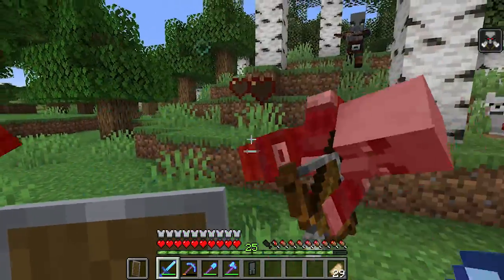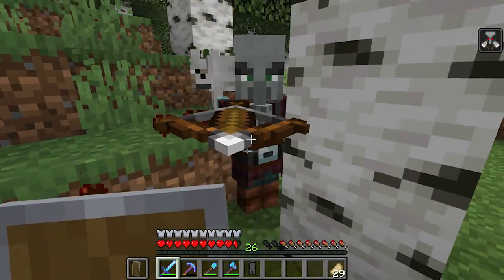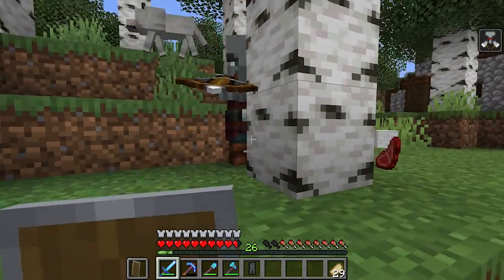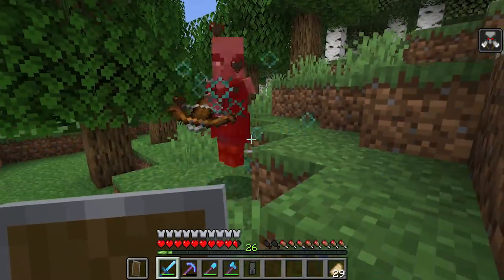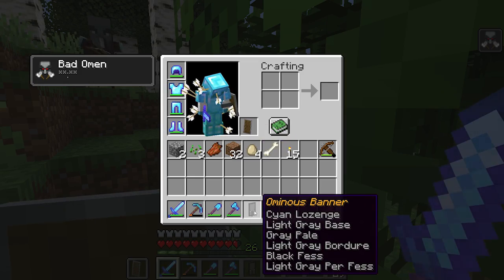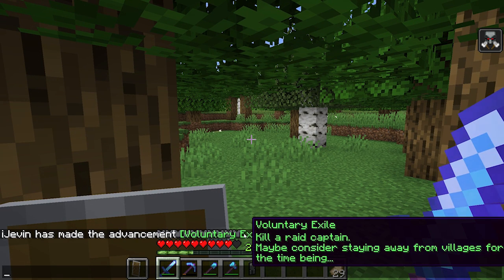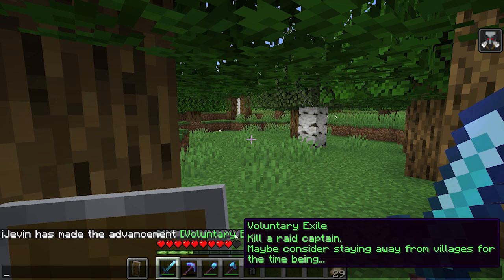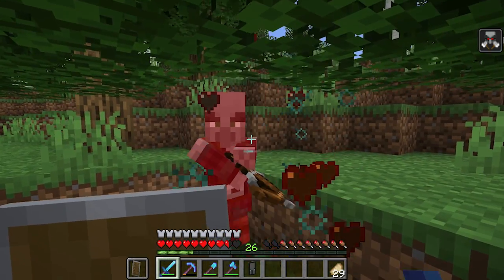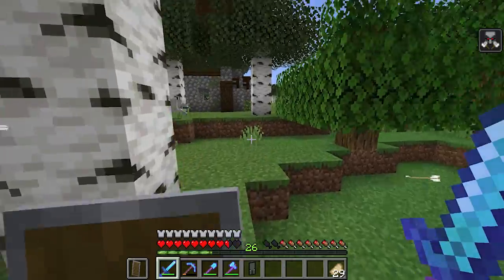Okay, I think we've got a lot of them gone now. I don't want to hurt the dog. Are they going to keep spawning or is it just all the ones here? What does 'Bad Omen' mean? 'Ominous banner — kill a raid captain, maybe consider staying away from villages for the time being.' So I killed the raid captain. I want to get inside the outpost otherwise we're probably going to keep having to fight these guys.